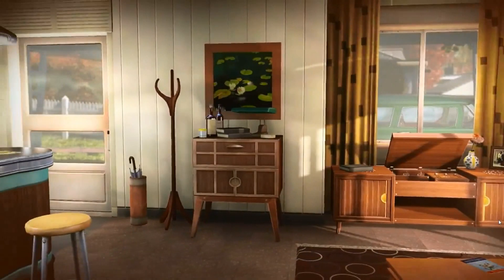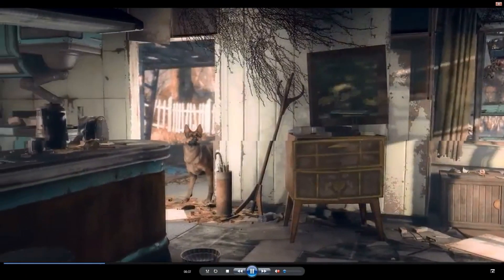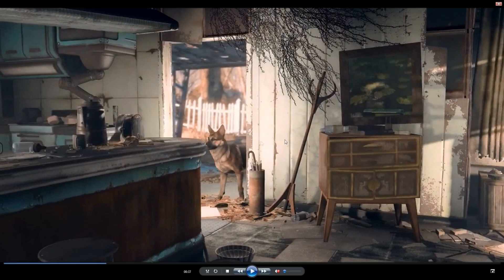Now what we're seeing right now is something we haven't really seen before. It's what a lot of Fallout fans wanted, me included — the change back to pre-war Fallout. This is what we're looking at: the house before the bombs went off. And right there in the corner, that's what everybody's been talking about — basically Dogmeat, the dog companion in the game. He's going to come in and explore the house.